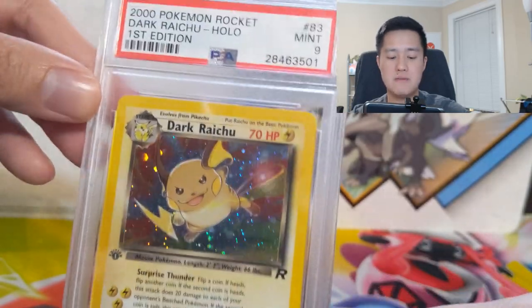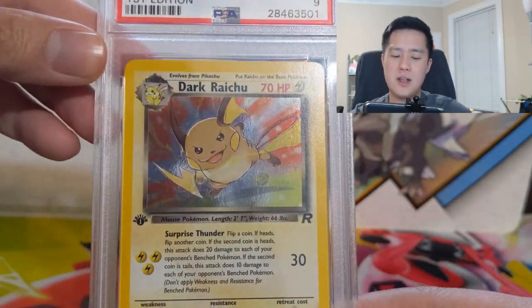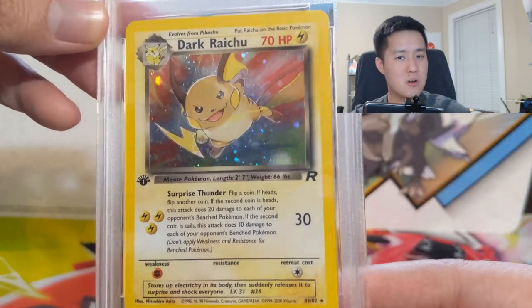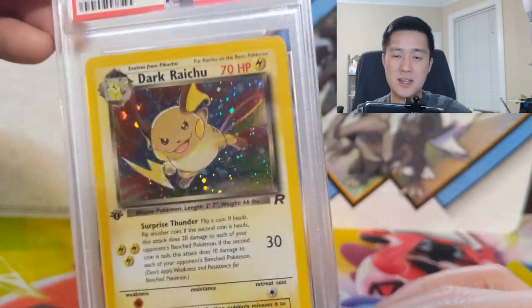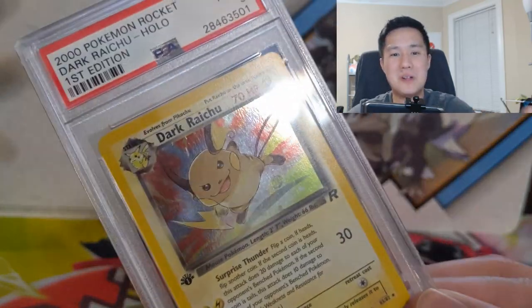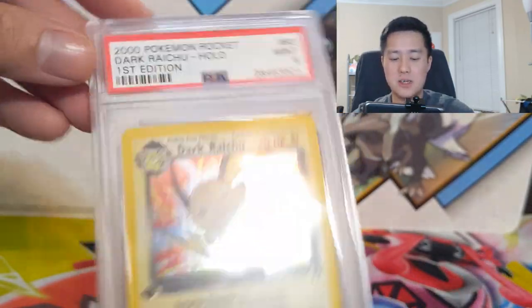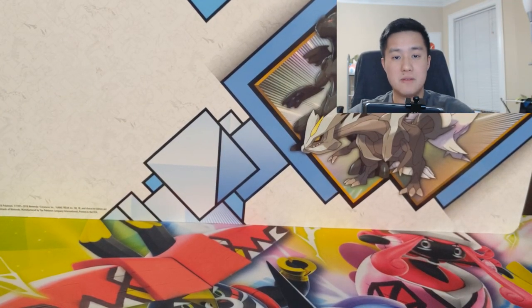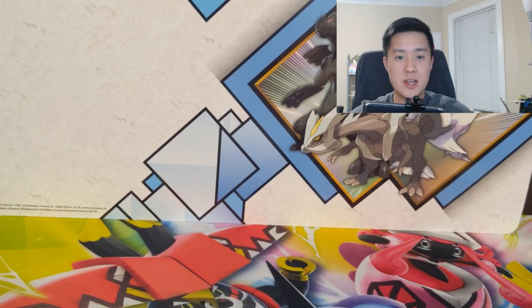From that perspective, Dark Raichu is a really cool card and the Rocket set kind of introduced this idea. Honestly, I don't know if Dark Raichu was harder to obtain — I think at least in the circles I collected with, we had a Dark Raichu right away and didn't even realize it was a secret rare until much later. So there you have it: Dark Raichu, the first secret rare in the Pokémon card series. That's my collection of the Rocket set — all holo, first edition, PSA 9. Hope you guys enjoyed it; if you did, hit that like button, subscribe for future content, and I'll catch you guys next time. Peace.